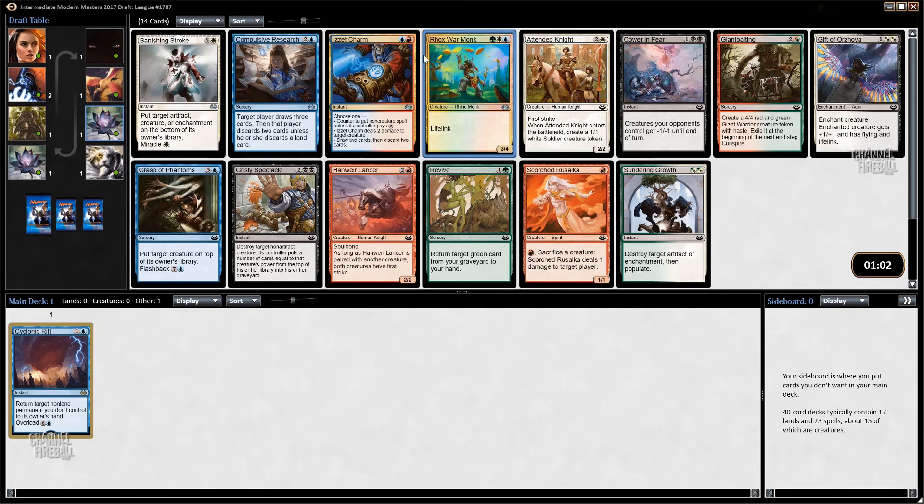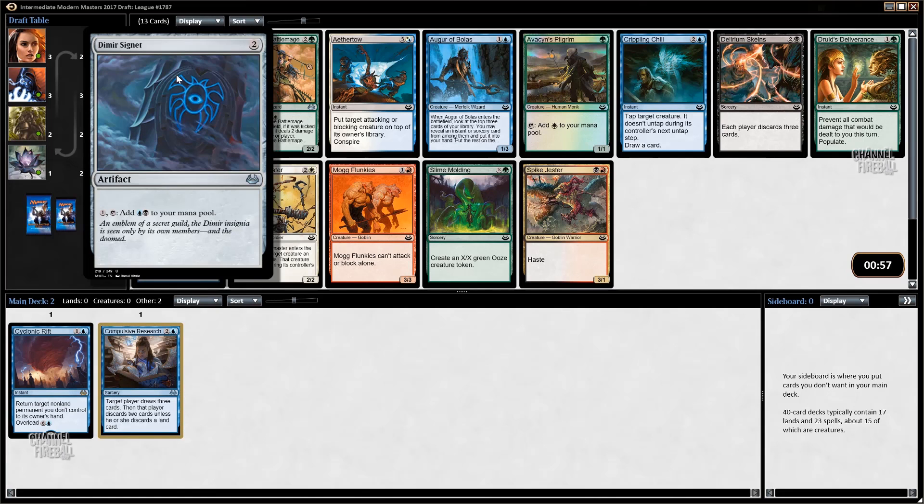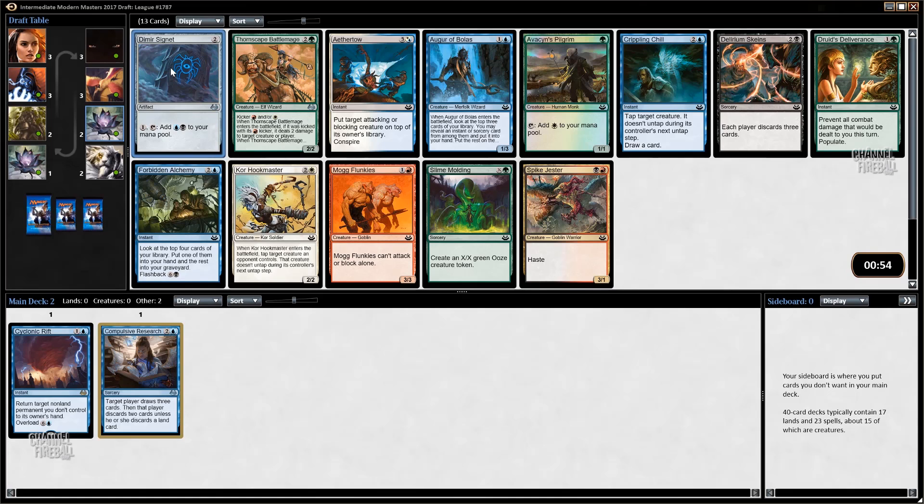Now we have Compulsive Research, which is nice. Other options are Boros War Monk which is great but it's three colors, and Grisly Spectacle which is nice. There are so many four-drops in this set - it's like you'll have one two-drop, three three-drops, two two-drops, eight four-drops. We're just going to take the Compulsive Research to keep us blue. If we get something super good like a Dimir Signet - that's super good. Dimir is one of the best color combinations, and I would first-pick signets over most things because the ramp is so crucial.